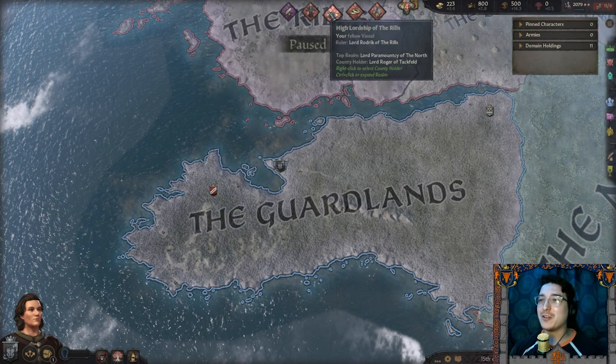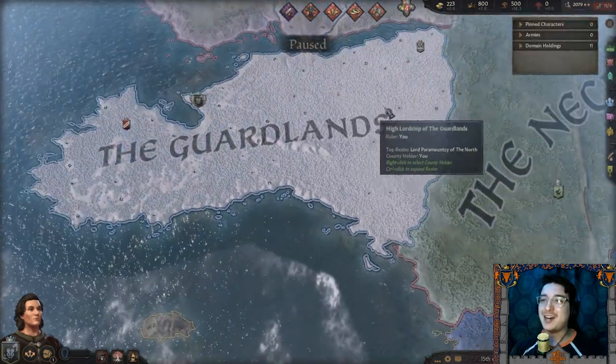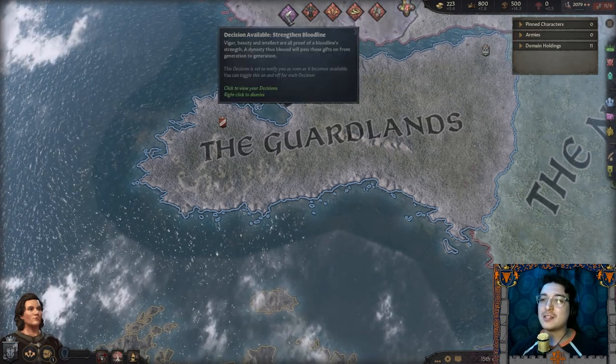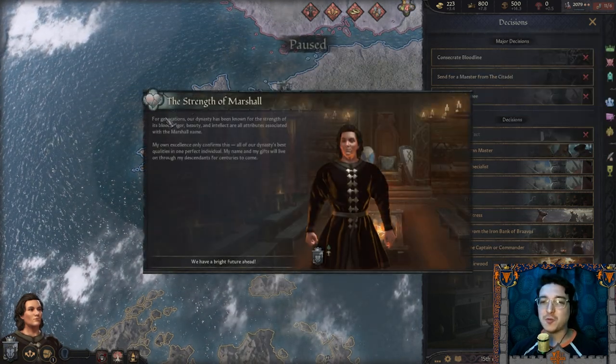We've got all these issues to handle. We have 11 out of 6 holdings, probably because we only have two vassals — definitely something to keep an eye on. I chose the 'Strength and Bloodline' option — the strength of House Marshal.